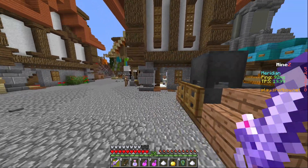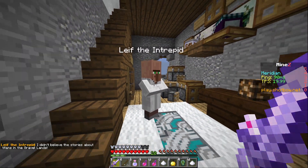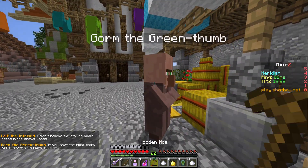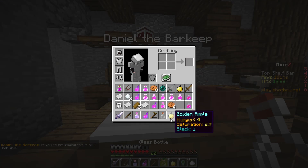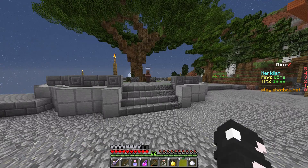There are various NPCs scattered around the new Meridian. Some may give bits of lore alluding to the MindZ story, while others will give soulbound items to players. If players talk to each one, they will receive a low durability wooden hoe, a low durability fishing rod, an empty bottle, and an apple.